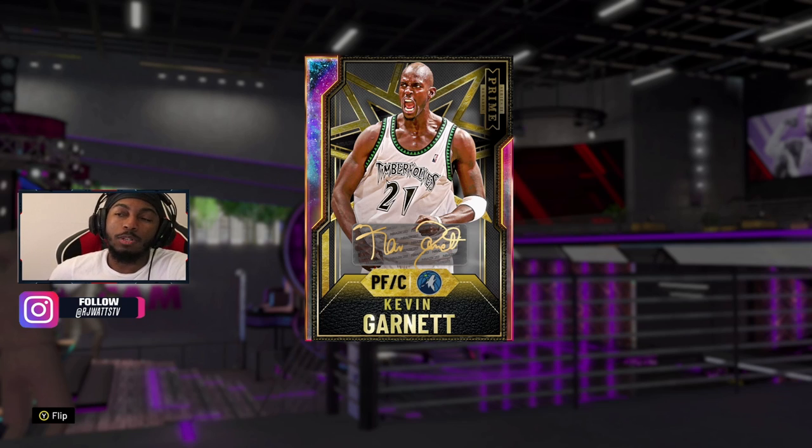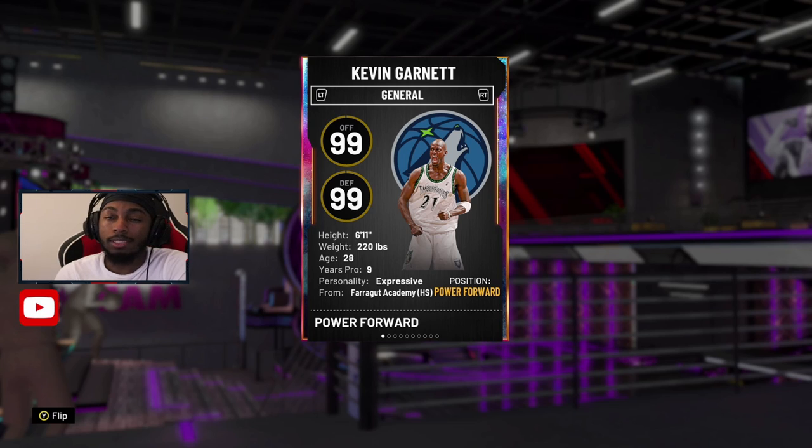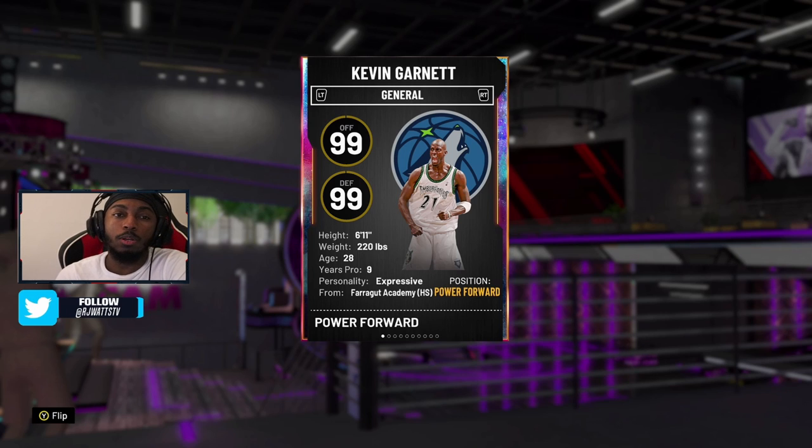KG comes in at power forward slash center, standing at 6'11". The biggest question you get in streams, comments, and all over Twitter is: is KG worth it? The last card in the packs is also Oscar Robinson at point guard — if you want a video on Oscar Robinson, drop it in the comment section below or hit the thumbs up.